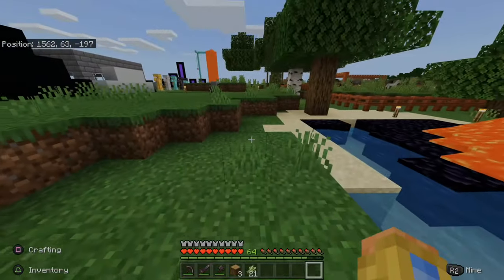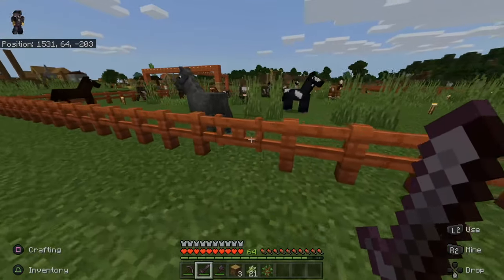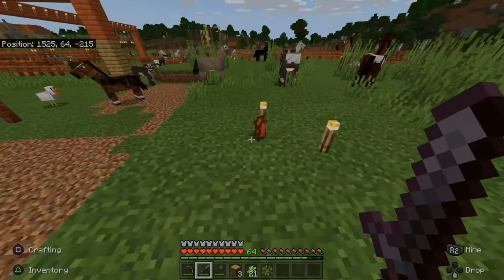Now let's go ahead and collect some leather from cows. Grab a sword and let's find some cows. Here's my stables right here — let's go in. Here are a few cows, so let's chop up this cow. We need three leather.